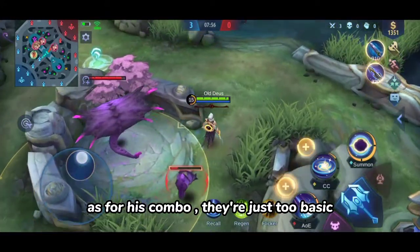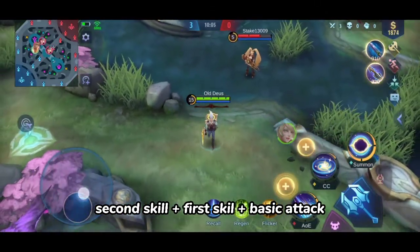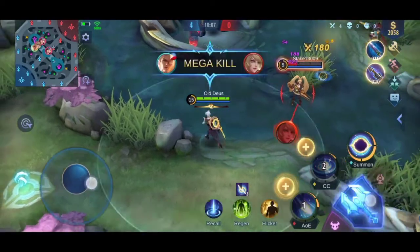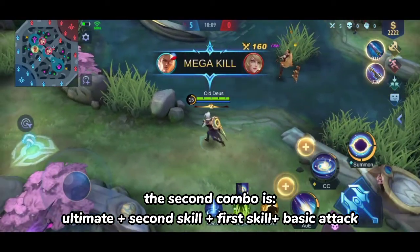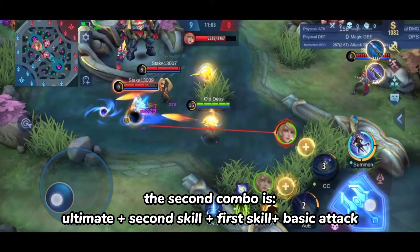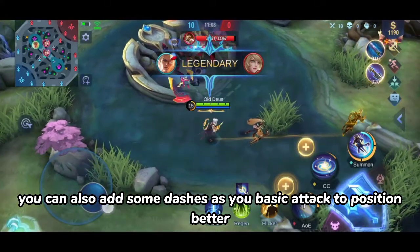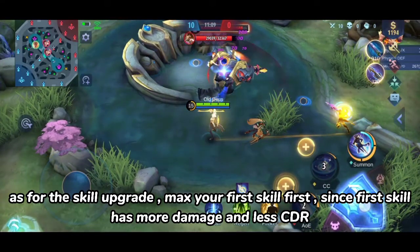As for his combos, there are two basic ones. The first combo is: second skill, then first skill, then basic attack. The second combo is: ultimate, then second skill, then first skill, then basic attack. You can also add some dashes as you basic attack to position better. As for skill upgrade order, max your first skill first since it has more damage and less cooldown.